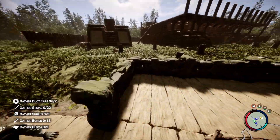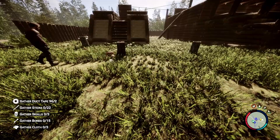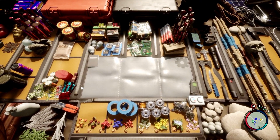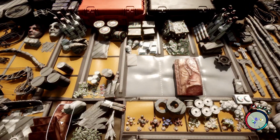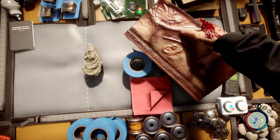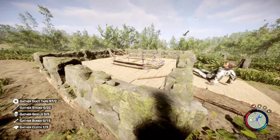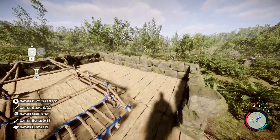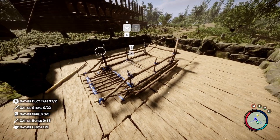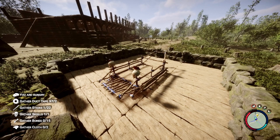We need one more piece of cloth. What are the chances I can find one of these? Oh, no way — first try, perfect! We got our last piece of cloth that we need. Then we'll throw down our two skulls, and it's finished.